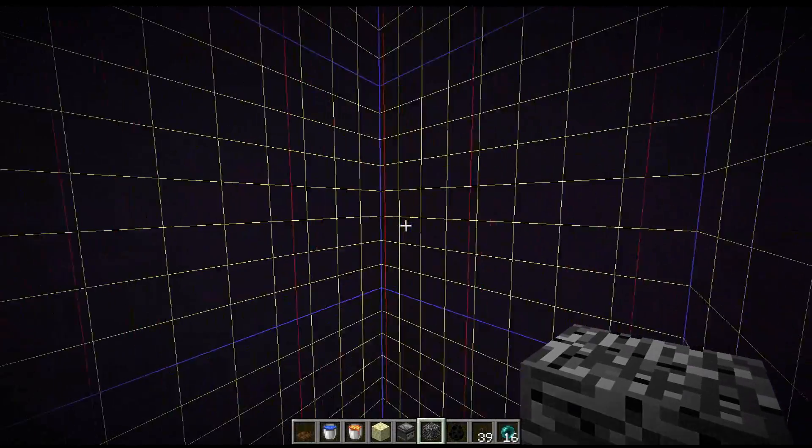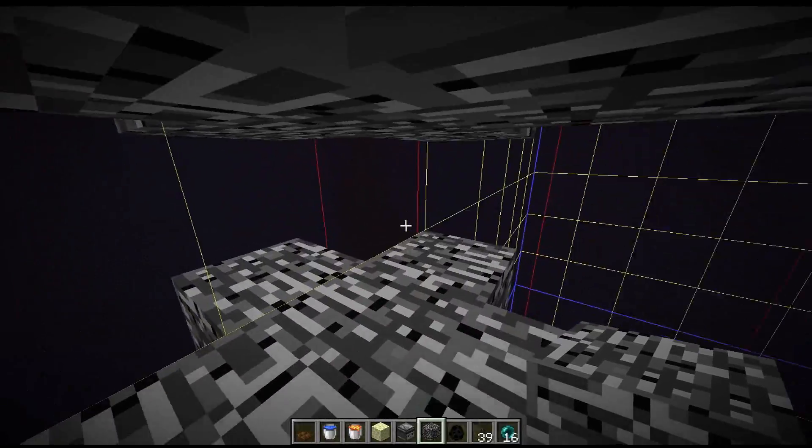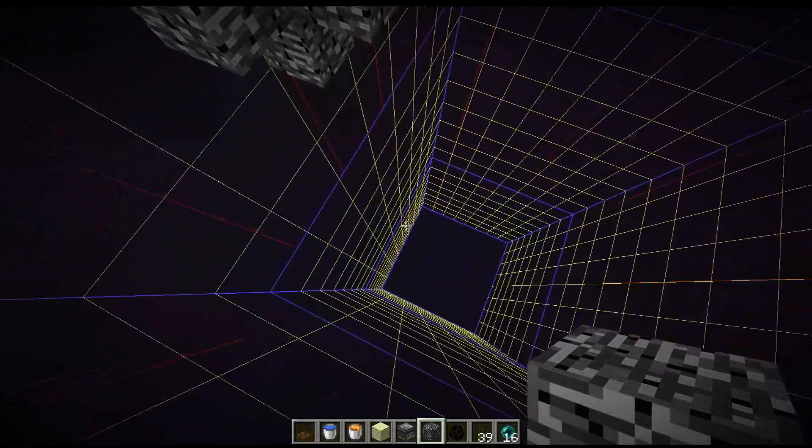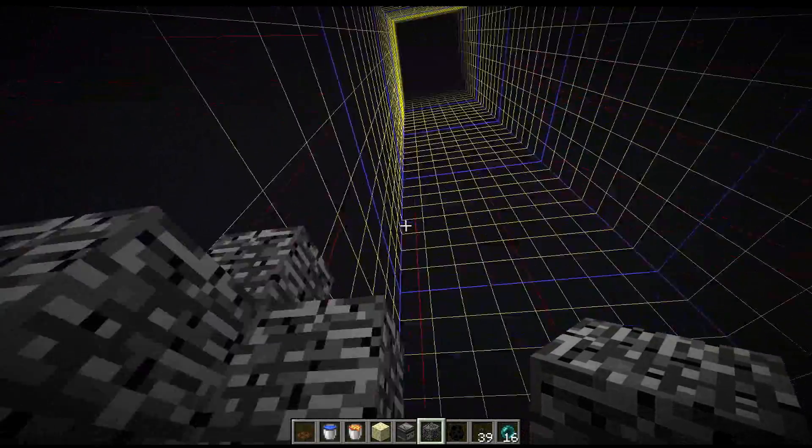This is a really cool technique I discovered where you can generate gateway portals out between the main end island and the outer end islands — I'll link to the video down in the description if you want to learn more. This allows you to generate them quite low. You can't generate all the way to the bottom of the world, but you can get around Y-level 40 or so, which will help out quite a bit with this farm.